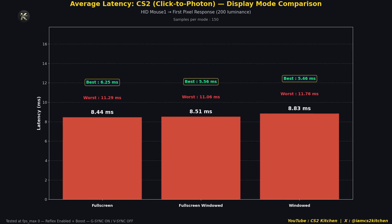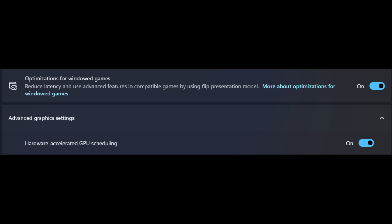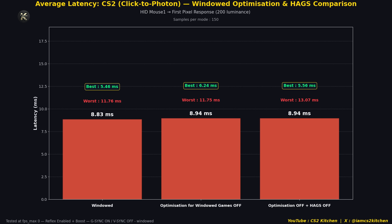Interestingly, fullscreen, fullscreen windowed, and windowed mode all have the same input latency. All these tests were conducted at 1920x1080, and Reflex was enabled and set to boost. What about those two other settings — what if you turn them off? Again, they make no difference. Everything is within the margin of error. All of these were tested in windowed mode at 1920x1080, and again there is no meaningful difference. Everything here is within the margin of error — just keep settings at the Windows default, especially on Windows 11.